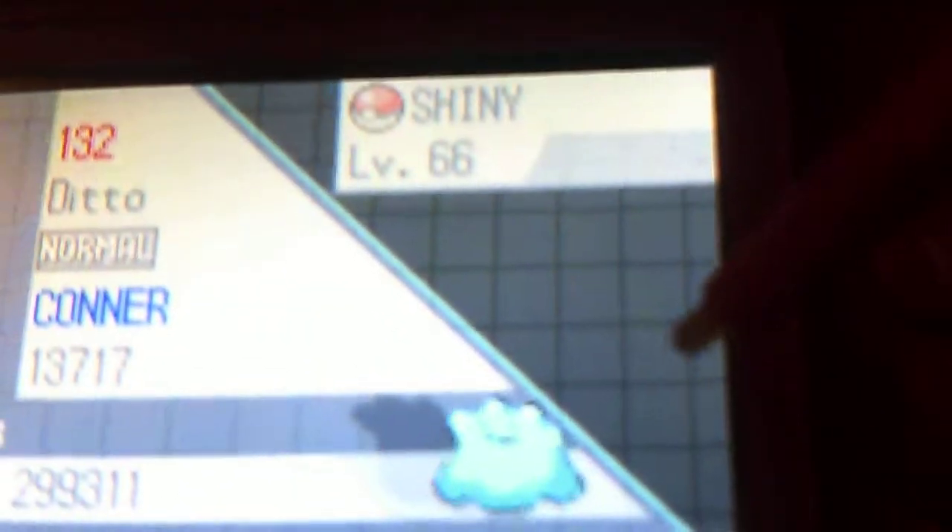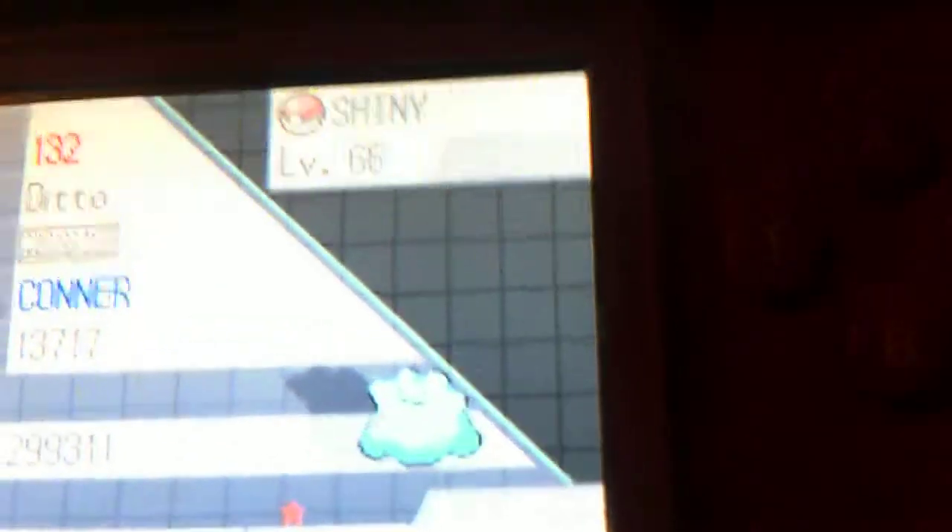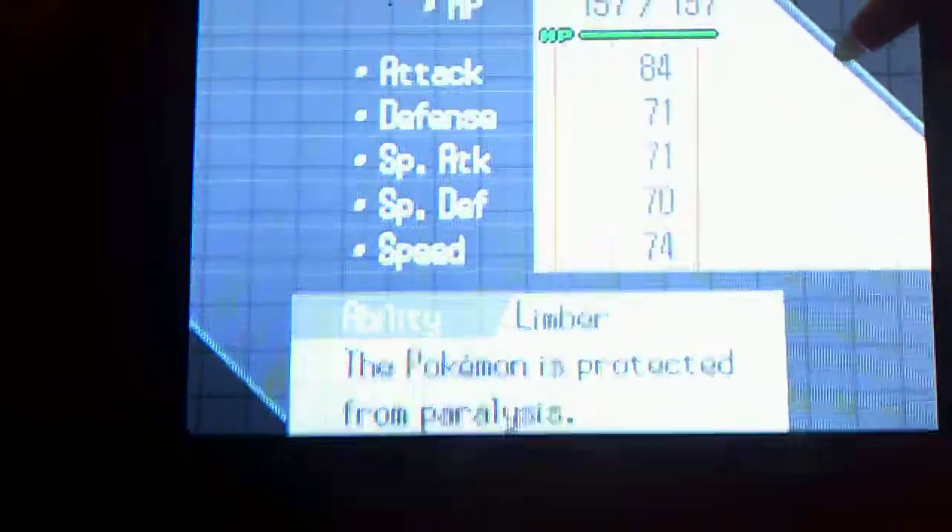This is my shiny Ditto. Right here is a star — my shiny Ditto. I basically got it — I only wanted to get him in Pokemon White. That's my shiny Ditto. Here's its move: every Ditto has the ability to Transform. It doesn't run any other moves, only when it transforms — so there are different moves depending on the Pokemon. The ability and stats are up here.